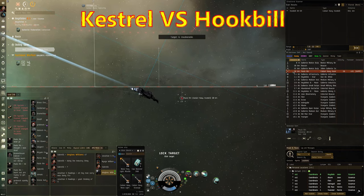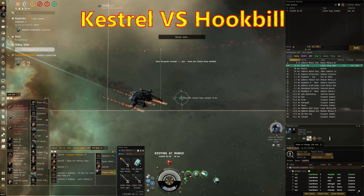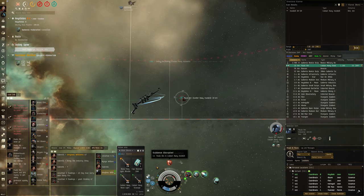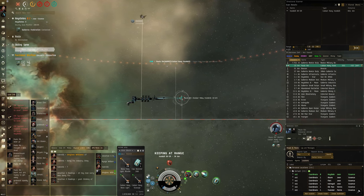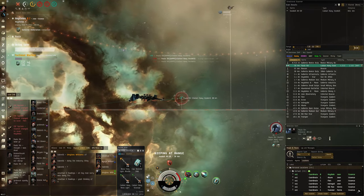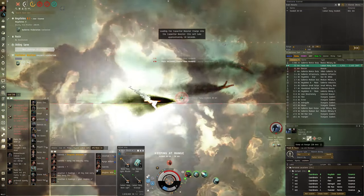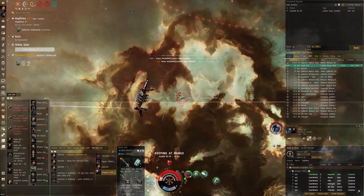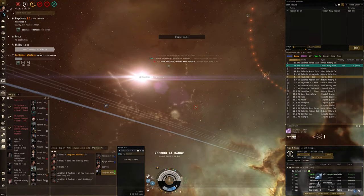I'm up against a Hookbill — Mr Paulo Rin, one of the pirates operating in the area. He recognizes I'm a kiting Kestrel and swaps to javelin missiles, which lets me get a head start in the DPS race with some good unopposed hits. But once the 10 seconds is up and he's reloaded into javelins, he's hitting me pretty bloody hard. It's going to be close, and around this point I should have recognized I'm probably not going to win this DPS race and looked to bail. But I'm a little bit greedy — and he gets me. Good fight.